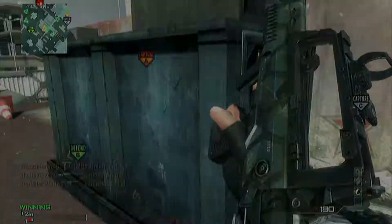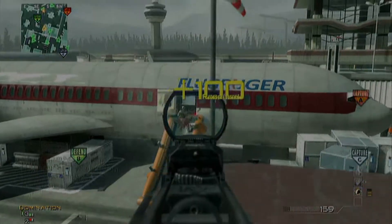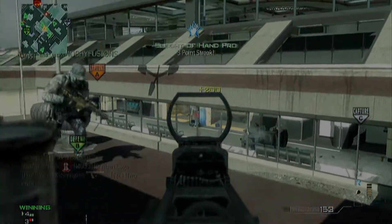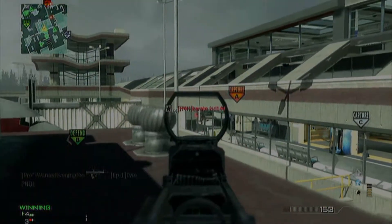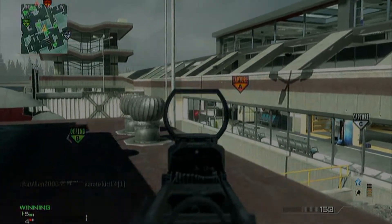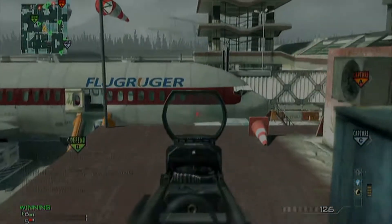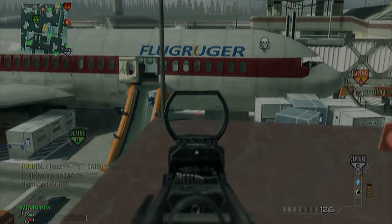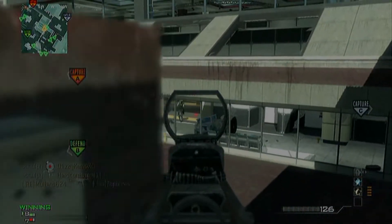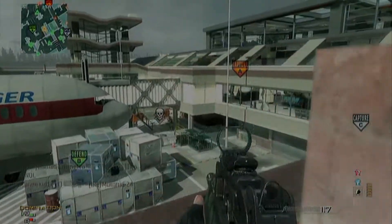First of all we're going to start with perk slot 1, which is blue. You've got Lightweight — same as in Black Ops and Modern Warfare 2, so you probably move lighter. Then you've got Ghost, and Ghost only works when you're moving, which is quite interesting — so no more campers, which is a bonus for everyone. You've got Flak Jacket, so less explosive damage done to you. And you've got Hardline, which is one less kill, as everyone knows, and that's a fairly good perk.